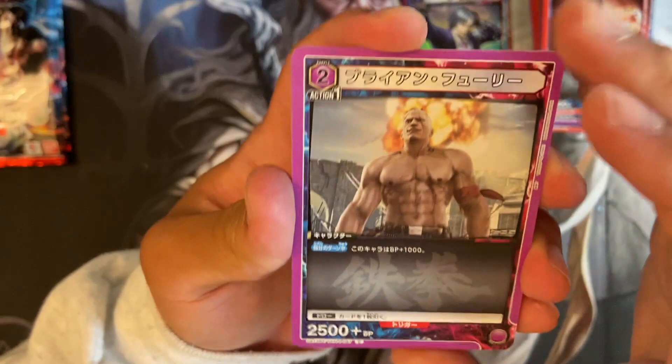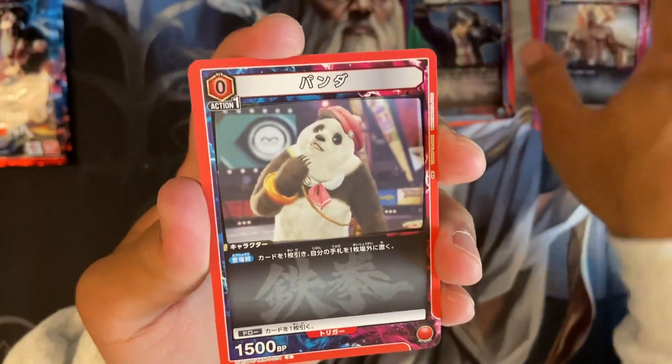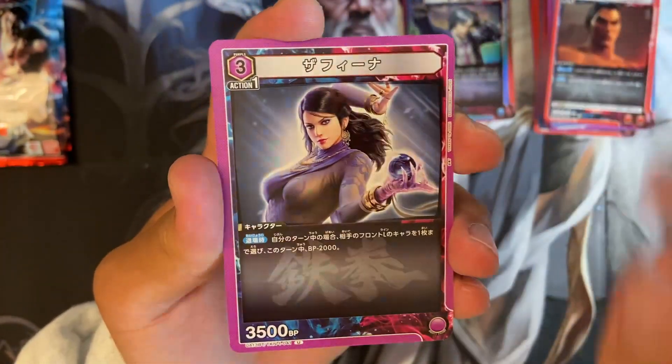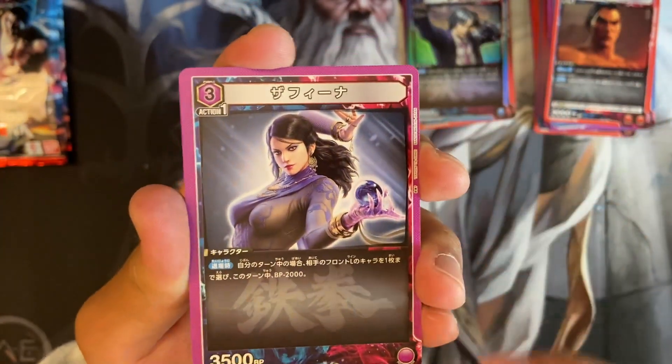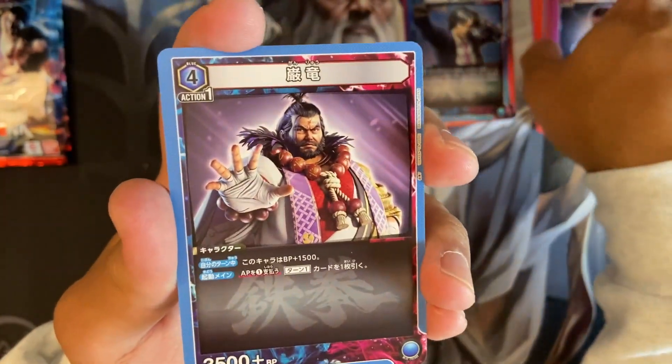Alright, we got Brian here — nice, little taunt jet upper. Panda, another Law, because of Kazuya. And oh, this is the first Safina we've seen — Safina is really cool. I think she made it into Tekken 8 recently, yeah, she made it. Really nice. Ganryu.